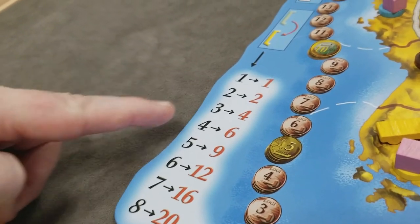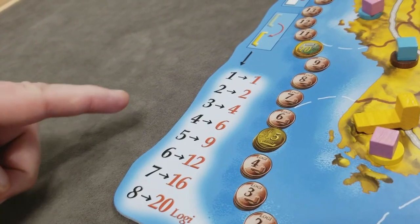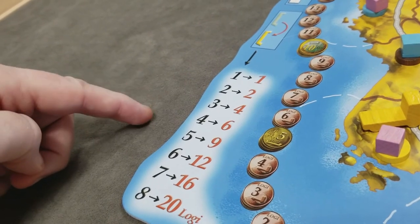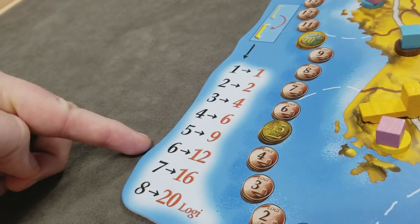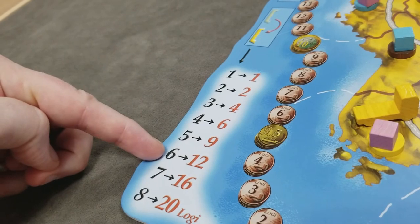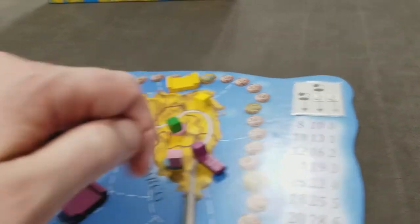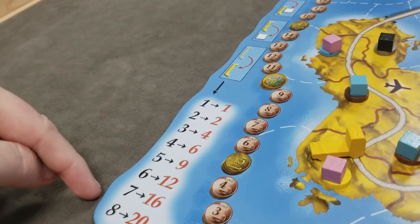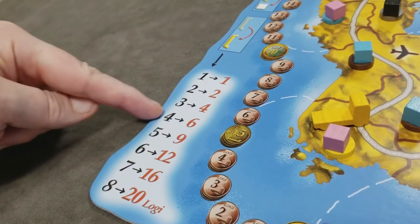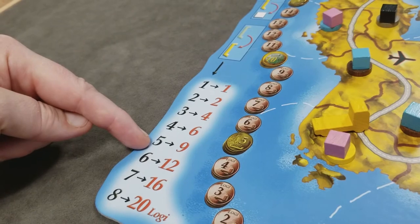An important rule: you are not allowed to make a delivery during a vehicle's turn if the entire turn for that vehicle would not be profitable. For example, if you took six actions — costing 12 Logie — and the delivery revenue is only eight, you cannot make that delivery. You must instead hold off and keep goods on your vehicles until the next turn.